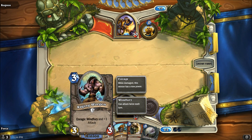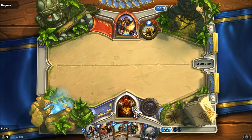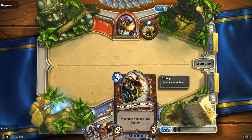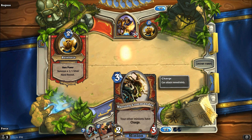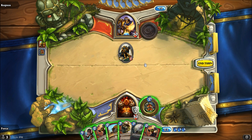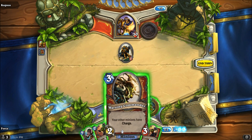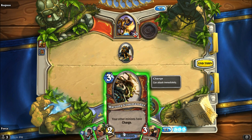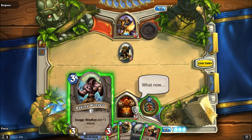Turn 3 is likely to be the Raging Worgen, and then we'll follow that up with the Taskmaster or the Slam the turn after. The other option though is I could play Warsong Commander first and see if he tries to waste something on it. For turn 3, he's not going to have too many options — he could Coin into a Hammer of Wrath, but that would be pretty big. If I go with this I can play him with Charge, and then bounce into that and bounce him in the face.